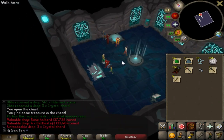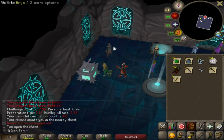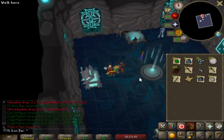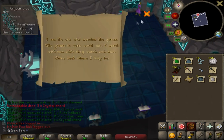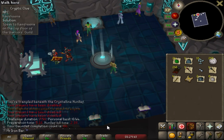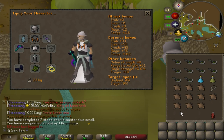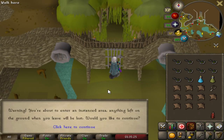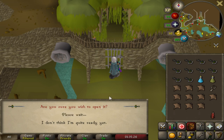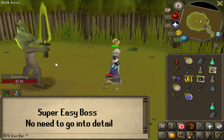I just got a personal best by about 20 seconds somehow! No crystal weapon seed though — come on. I got another elite clue scroll. That's insane — three elite clues from the Corrupted Gauntlet in 66 runs. I'm pretty sure just blowpipe with void is probably the best DPS for this boss outside of maybe the scythe. I'll just do 10 keys at a time.